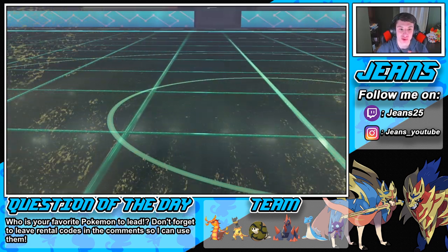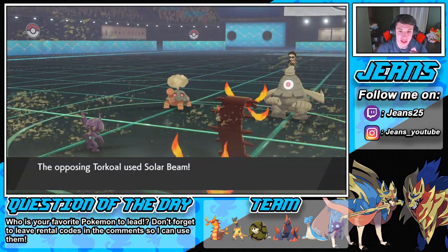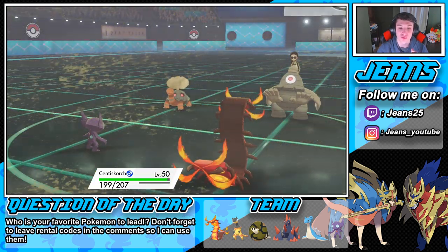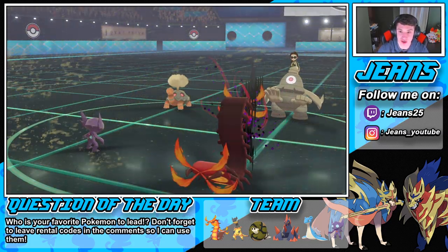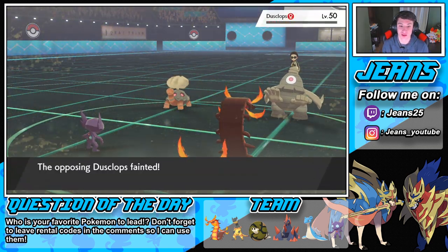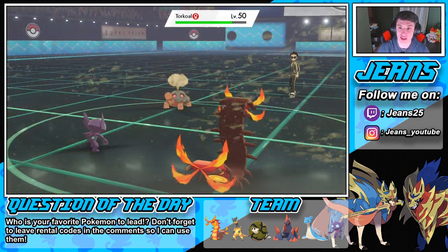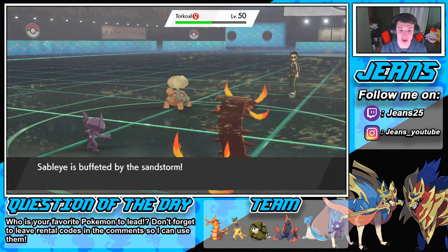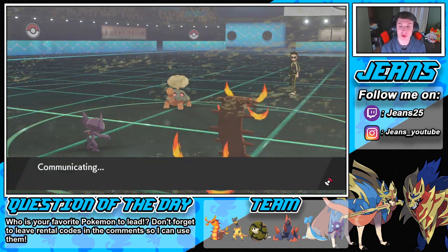Is he Specs? That'd be huge — we can just leave him there. Solar Beam comes out; we should be able to eat that. Beautiful swap — Memento is gonna come out on Centiskorch, which is fine, it'll drop our stats. We can swap back into Gigalith and potentially go for Explosion. We have the Stealth Rocks set up. He was Specs — we did him a favor there. Whatever Pokemon he sends out next, we'll swap to Gigalith and go for Explosion because Trick Room is actually going to help us since Gigalith is so slow.